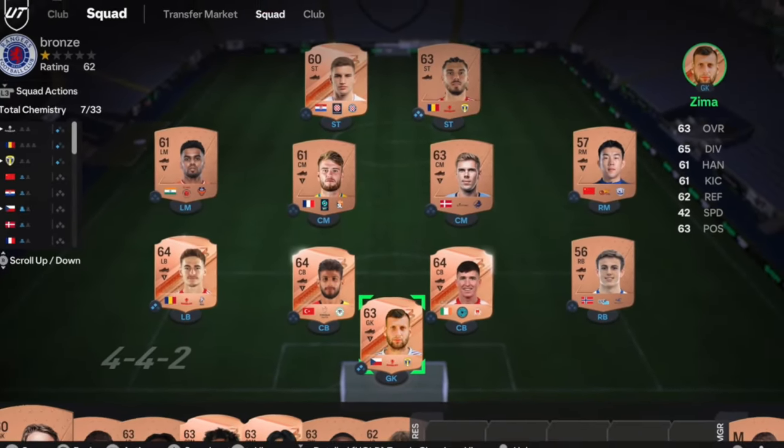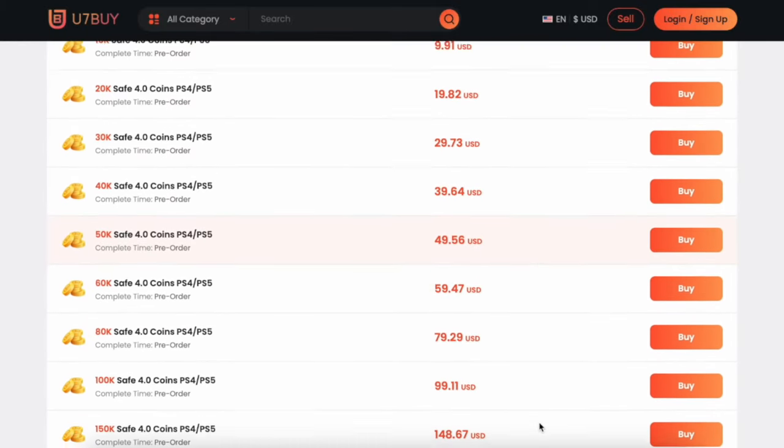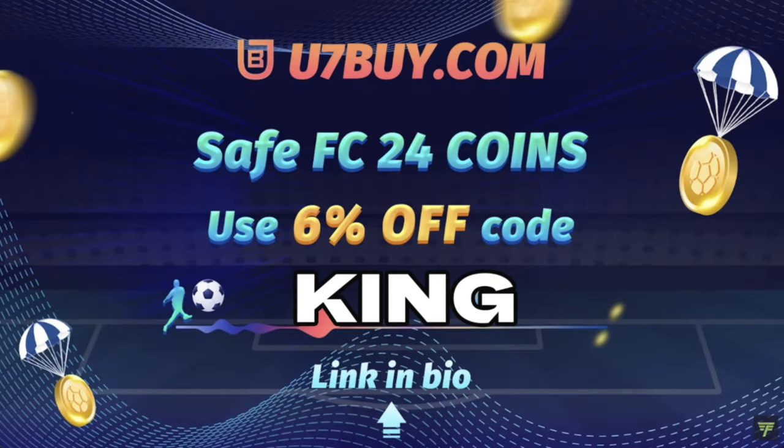You bored of having this stuff? Make it a beast team! You're obviously getting yourself the links in the description below. Get yourself to use 7x, get yourself some cheap, reliable coins and don't forget to use King with a cheeky 6% off. Let's get into the video.